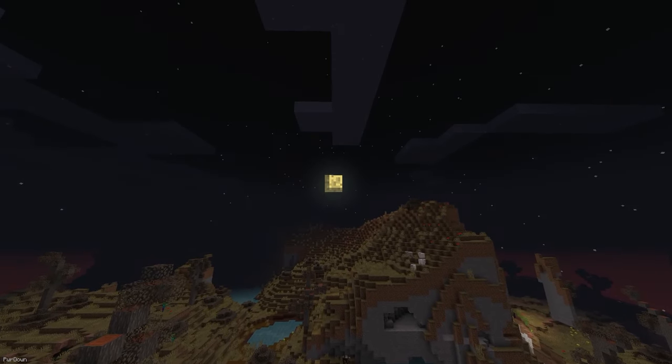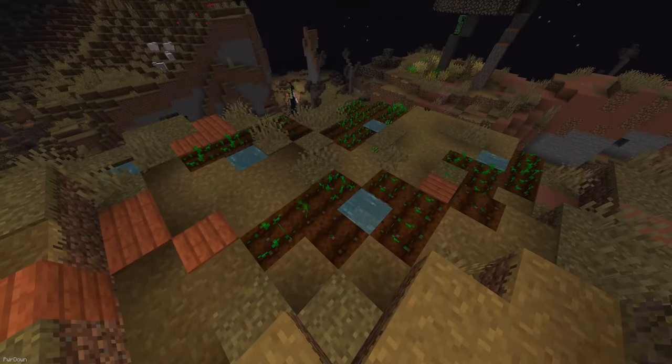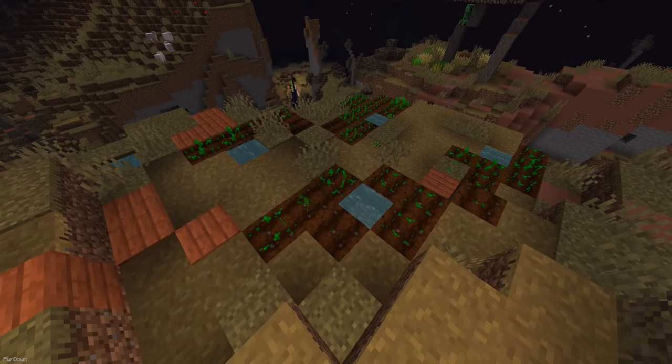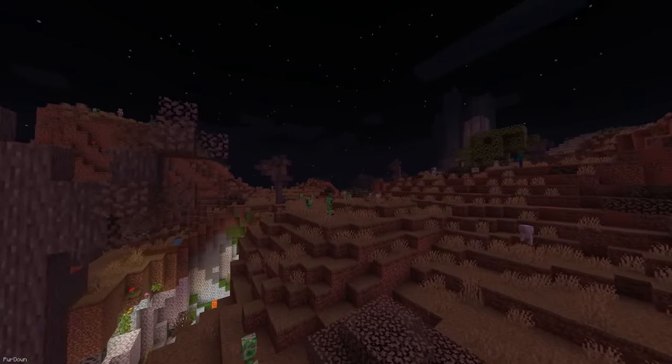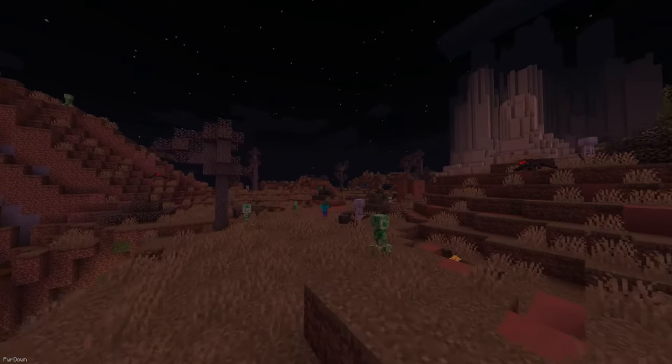Enhanced Celestials will add some random events which can spawn during the night, with the first being the Harvest Moon. When this happens, the growth and drop rate of crops will be increased, whereas during the Blood Moon, the nights will be more dangerous as you won't be able to sleep and more hostile mobs will be able to spawn. If you run this mod with Optifine, it seems to crash right now.